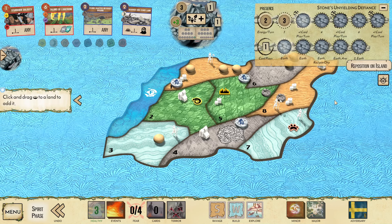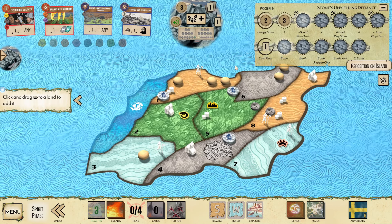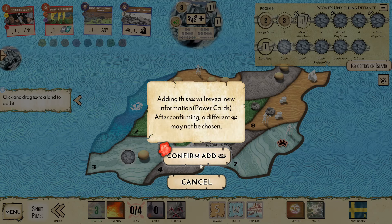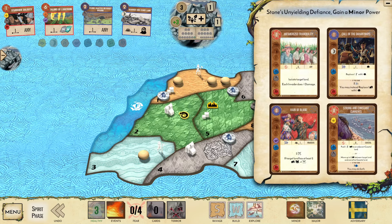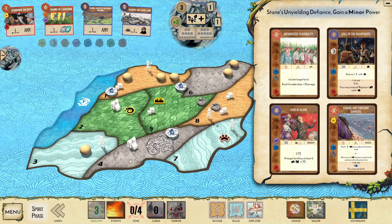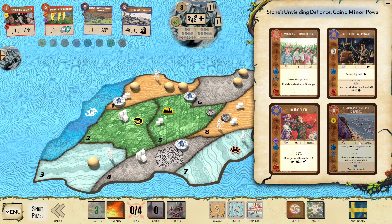Let's place that Presence down — over here into F3. We got Mez, which is an incredible pickup. We also got Strong Constant Currents. I am going to go with Currents, as I can use that to disrupt my build on F3.